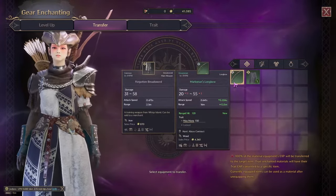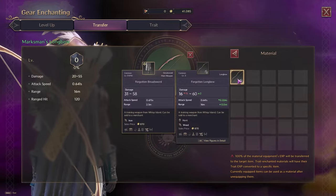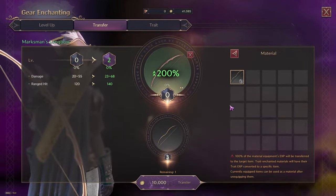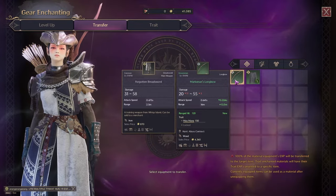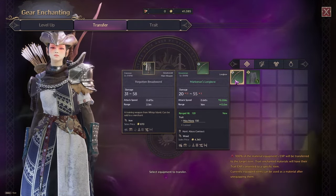Instead of having it at plus zero — as you can see, my green weapon is plus zero and my gray weapon is plus three. If I had transferred it at plus two or plus one, it won't get those extra free levels. But because I transferred it at plus three, I'm going to get a free plus two green bow.